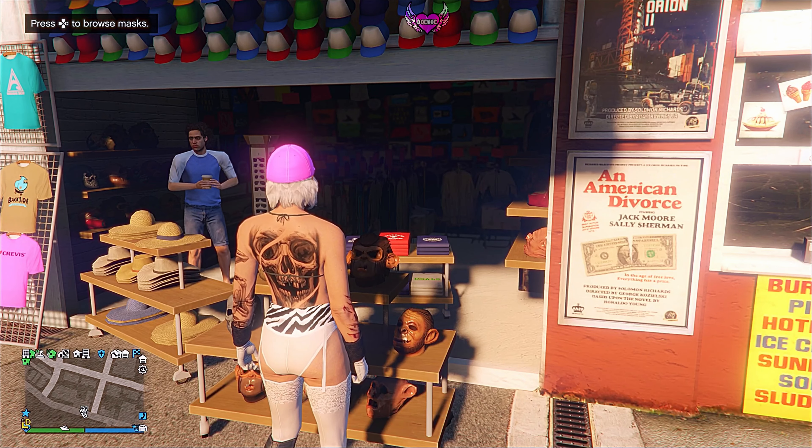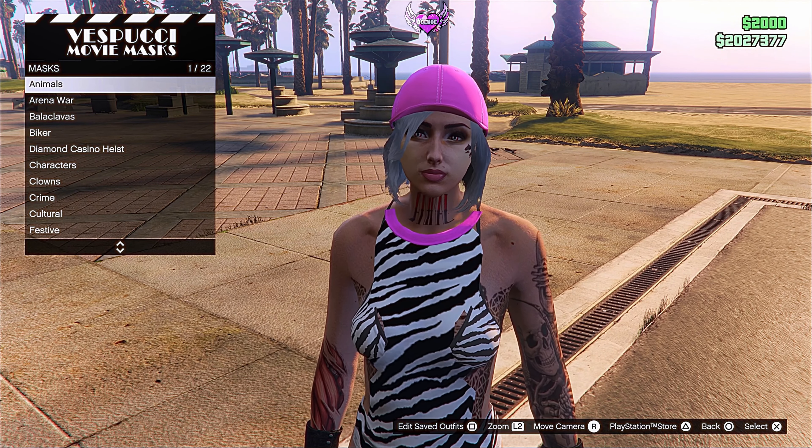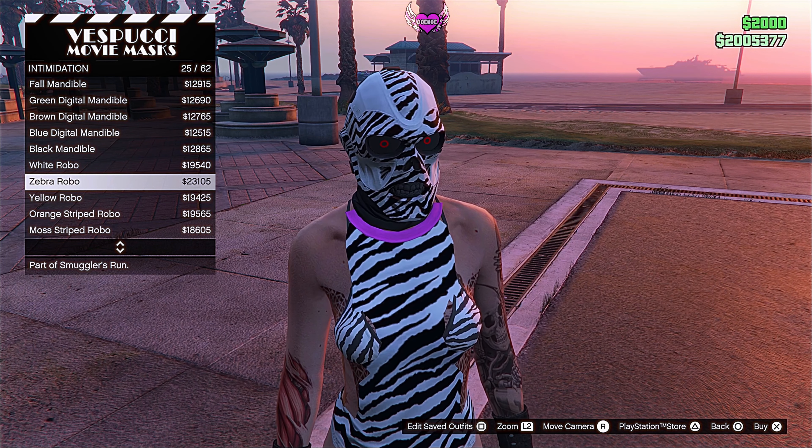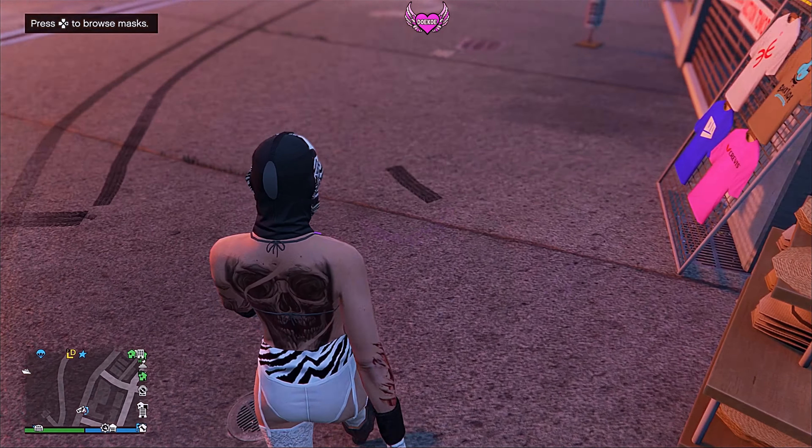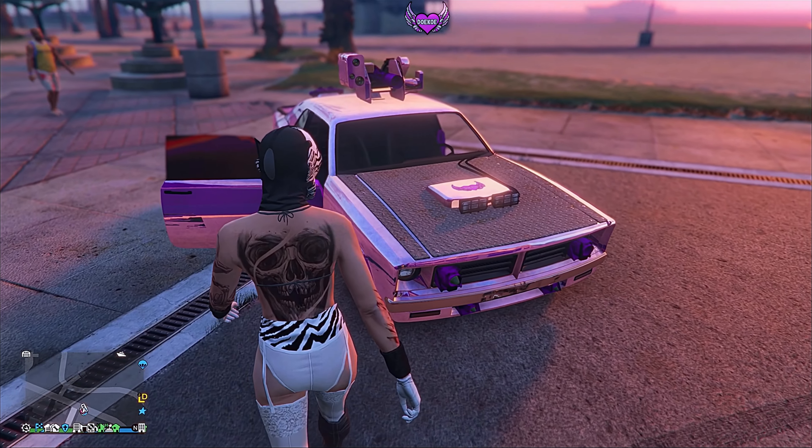Once you're by the mask shop, go to the mask section, head over to the intimidation mask and equip the zebra robo — that's number 25. Now head over to the nearest telescope at the beach.